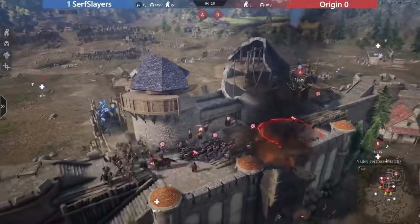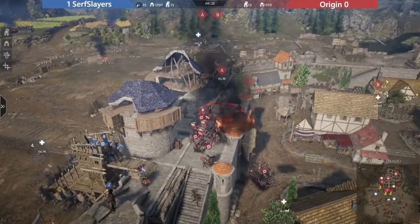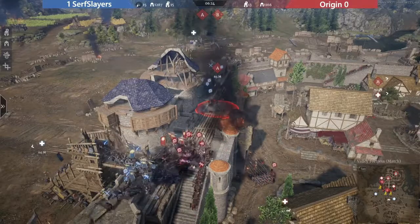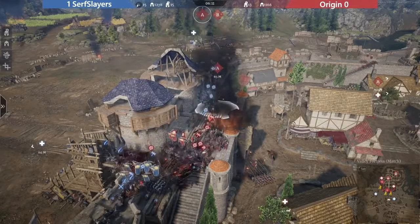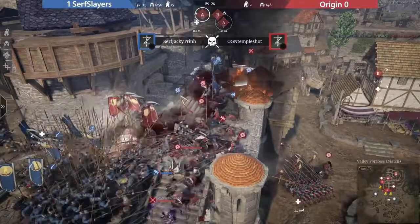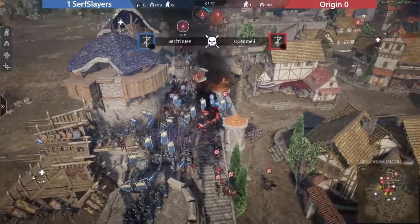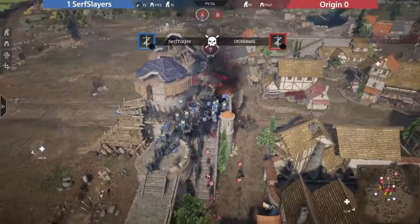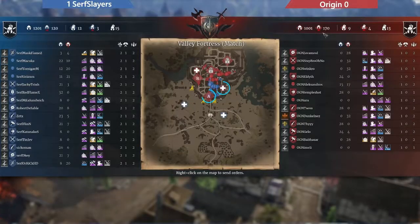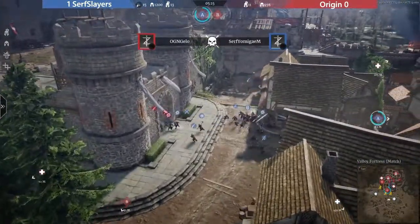They're actually setting up a split push onto A - that's what is gonna be successful. They're gonna force the defenders to defend two sides and get sandwiched, so it's gonna be super rough for them to fight this. They're committing to one fight but they have nothing on the other side. They need to set up any defense there because otherwise they're gonna get smashed in the back. Palace guards are already in the back - just gonna get eaten here. The morale of the team looks really damaged.